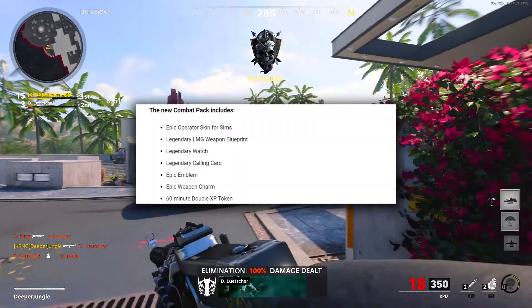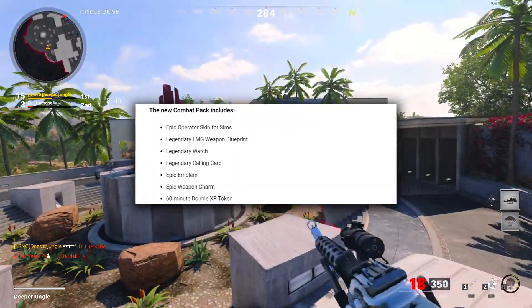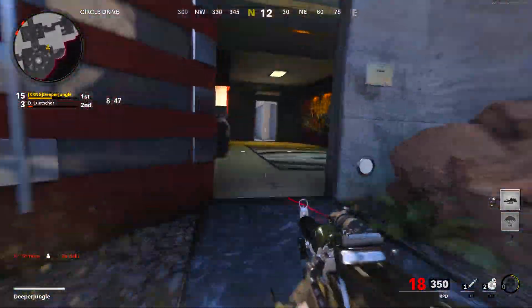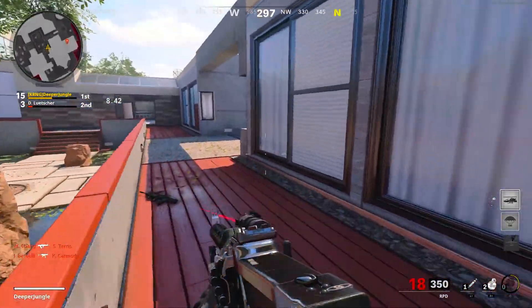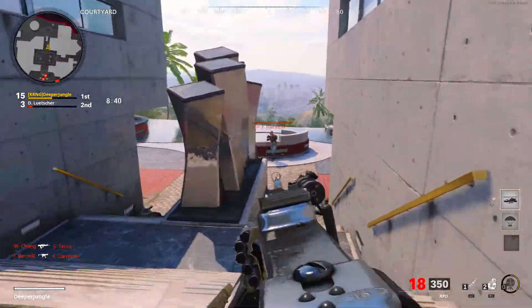The first item is an epic operator skin for the character Sims, alongside a legendary LMG blueprint, a legendary watch, a legendary calling card, an epic emblem, an epic weapon charm, and 60 minutes of double XP.